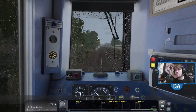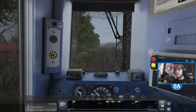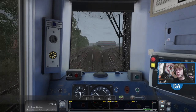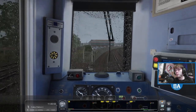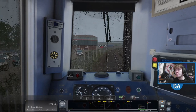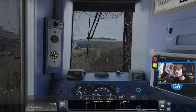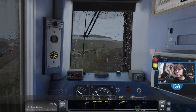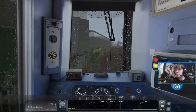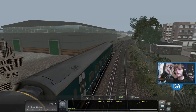There we go, around we go — Fratton is next. The original idea for this video was actually doing it in a 313 from Warblington to Portsmouth and Southsea. But as I was looking through the scenarios I saw this one and thought, we haven't done that before, and it makes the most of the 158 which we only picked up fairly recently on the AP website. So I thought, come in and give it a go.